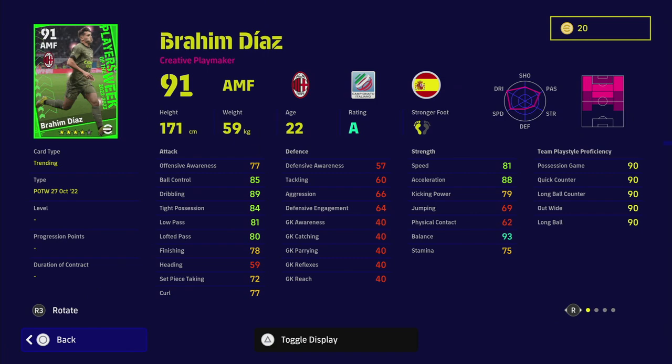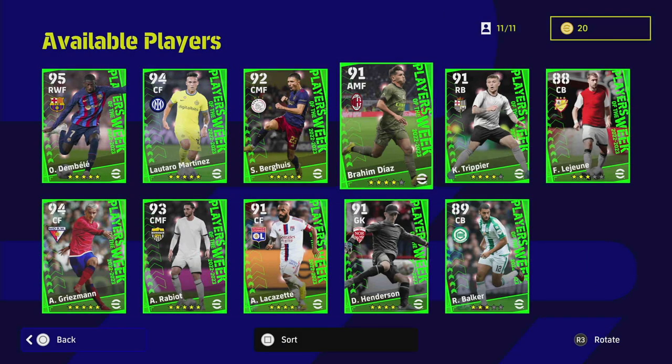Brahim Diaz has been one of my hidden gems for months and months. He's got unbelievable dribbling and passing — even though his low pass is only 81, trust me his passing is better than that. This guy plays way above his stats, whether it's a mix of player ID, AI, or play style. He's got 89 dribbling, 93 balance, 88 acceleration — unbelievable for an AMF. If you don't have Messi, Ronaldinho, Neymar, or one of the other hidden gems like Nkunku, spinning this guy makes him nearly end game as an attacking midfielder. I'd use him as an SS or AMF.